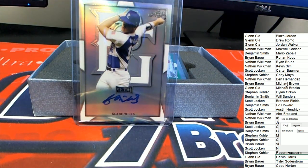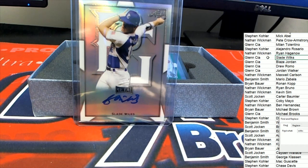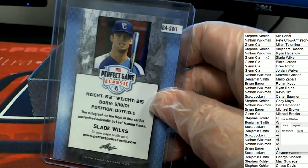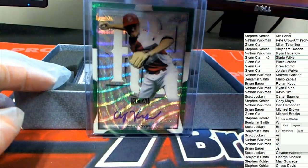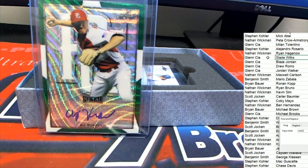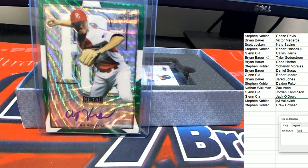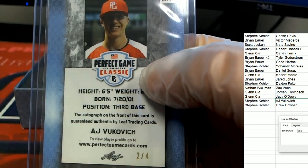A Slade Wilkes — that one belongs to Glenn as well. And the next thing coming out of here is a green AJ — Stephen K gets that one. Stephen K, 2 of 4 — hope, 2 of 4!